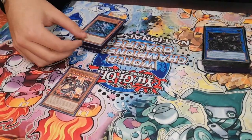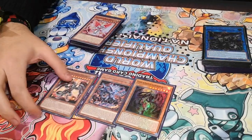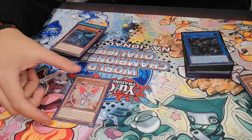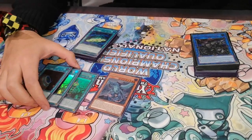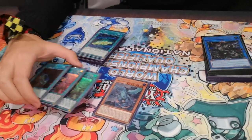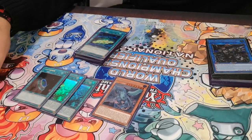One Red-Eyes Darkness Metal Dragon. One ROTA. And one Destrudo, for Guardragons mostly. One Christia, a searcher card, in the combo. This is something I put in last second — the Kaiju Waterfront engine. I thought the banlist was shortly before this event, so I thought people would tend to play decks like True Draco, Altergeist, Subterror, or Sky Strikers. I felt like Christia wasn't enough, and that's why I played this.